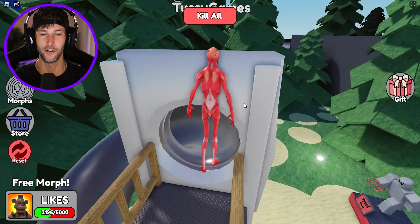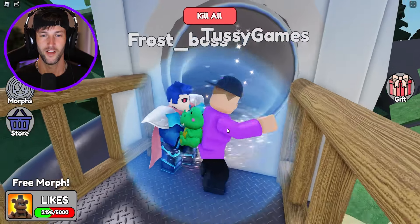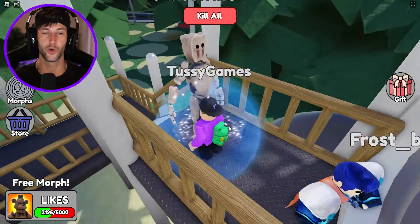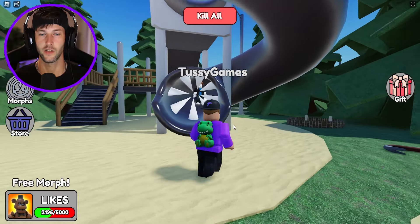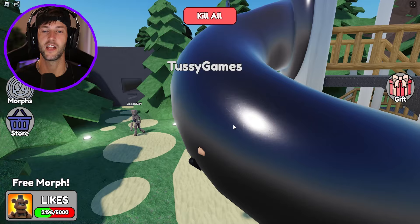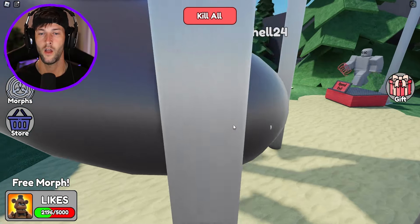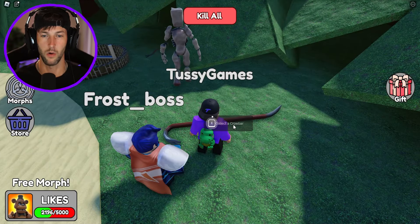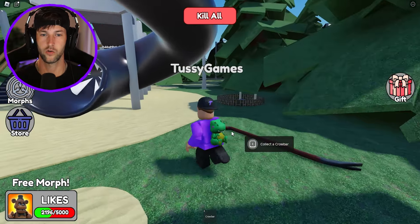Should I go down the slide? I don't even think I'm gonna fit. Maybe I gotta be myself. Get into the slide — we can't fit. We're too big. You must be like a really small person to actually fit in the slide. The teeth don't even oof you. I don't think there's a morph hidden in there, but that'd be a really cool spot. Collect the crowbar — we probably have to use this on something. We got the crowbar, but there is another morph over here before we go down that ladder.